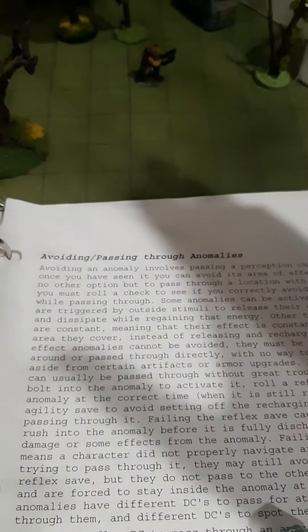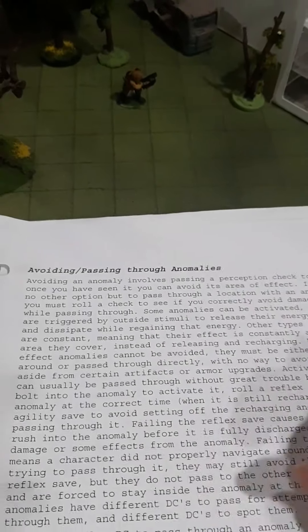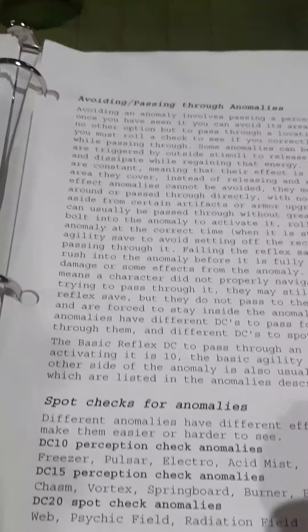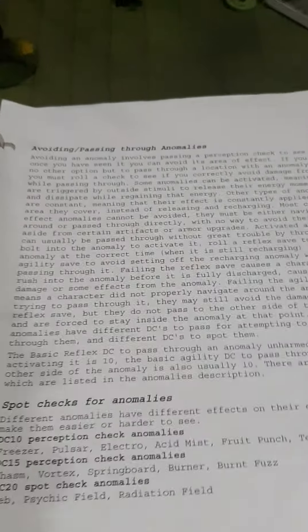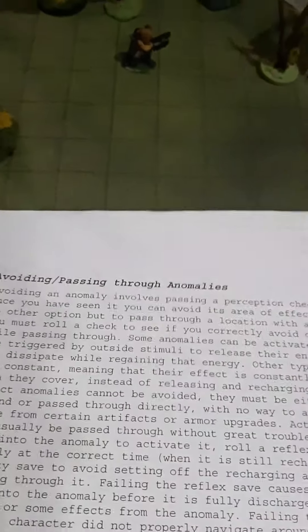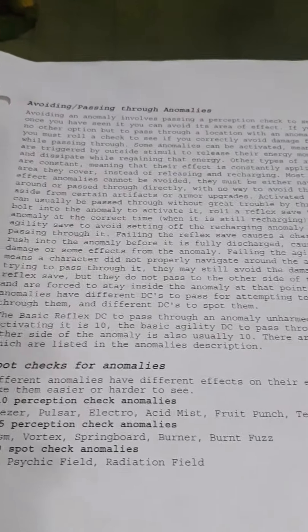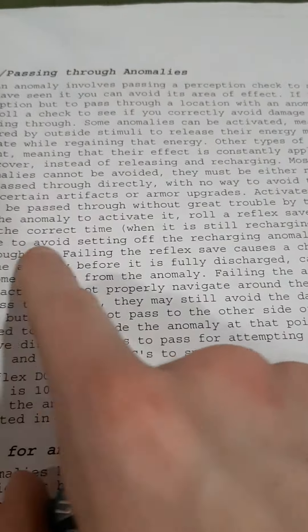So the player sees some frost kind of emit from the grass, which he doesn't know why that's happening, but he assumes it's an anomaly. So now he's in a hurry — we'll say he just needs to get across it. At this point he needs to roll a reflex save to enter the anomaly at the correct time.